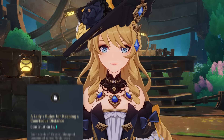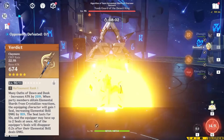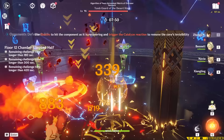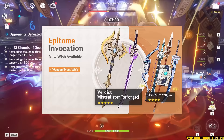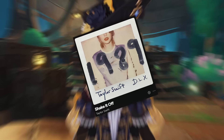Are her constellations better than pulling for her weapon? The short answer is yes, but the long answer is most of the time. While her weapon is a really solid stat stick, there are a lot of weapons that are competitive for Navia. If you have Serpent Spine or any 5-star Claymores, her weapon isn't going to be so much better that you should always go for it. If you play her without Bennett, the difference is a bit bigger, but it's still not significant enough to put you out of business without it.